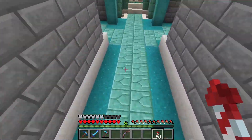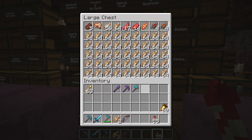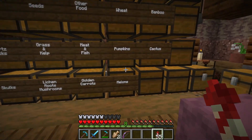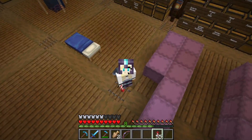But now we have a slight problem. Fishes. We have tons of raw cod laying around and that's an issue. And how to solve it? With villagers. Those with barrels. I forgot how they're called.